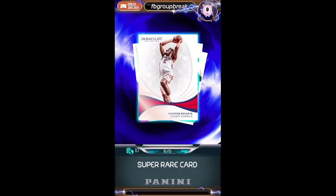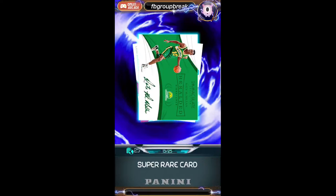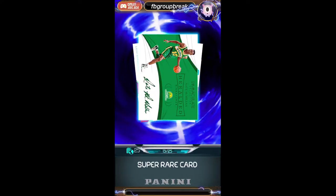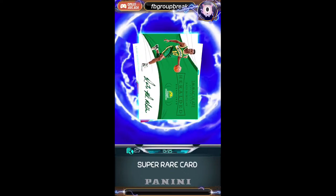Next up, Clint Capella numbered to 10 for the Rockets — that's Scotty. He's not playing for the Rockets anymore but it is a Rockets card. Next up Nate McMillan — I thought that was Shawn Kemp for a second — numbered to 25 for the Sonics, that will be going to the Thunder. And Ryan, another Lauri Markkinen. He seems to make quite the appearance — I've actually pulled him a lot out of Immaculate National Treasures.